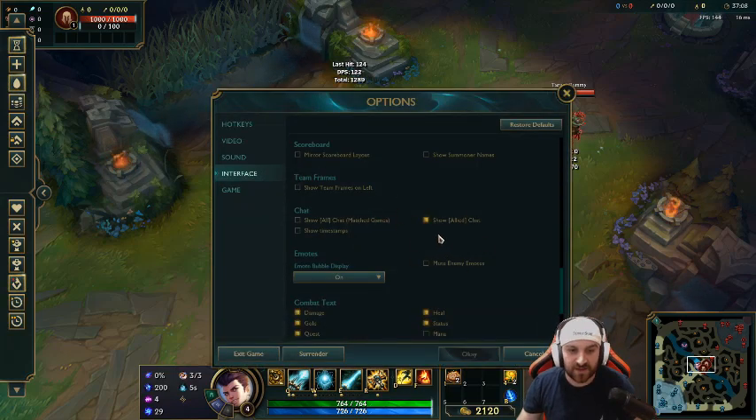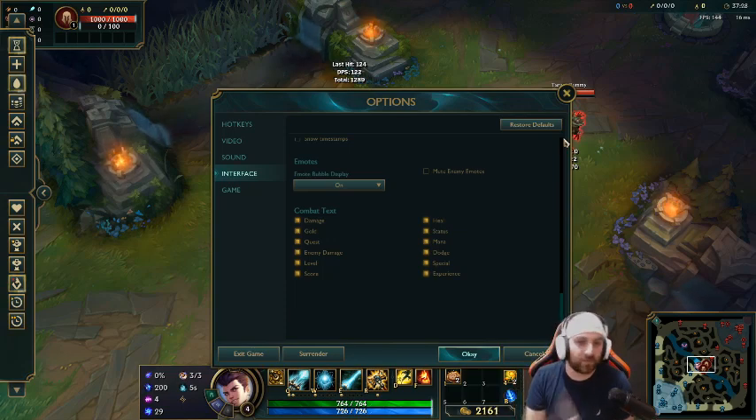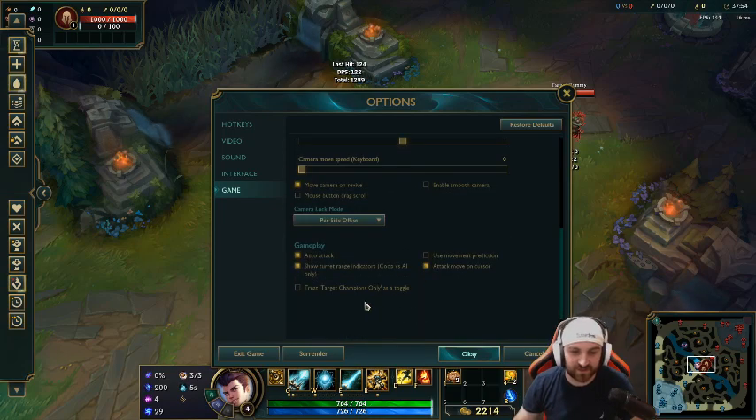Make sure mana and health display is on, because you want to know how much experience you need to reach level four, five, or six. Playing Jayce, I watch my XP — '30 experience off this creep, I'm at 29, one more melee creep and I can power-level and go all in.' For mouse speed, I always have it at 70 so I can snap Jayce's acceleration gate back to me as fast as possible.